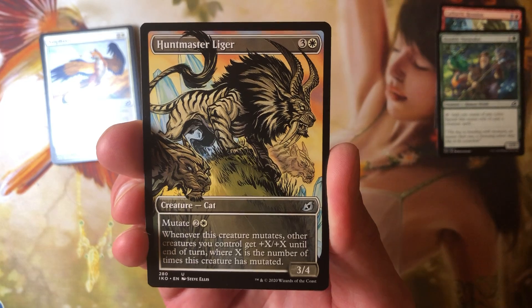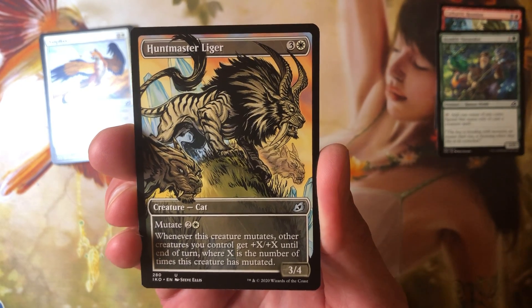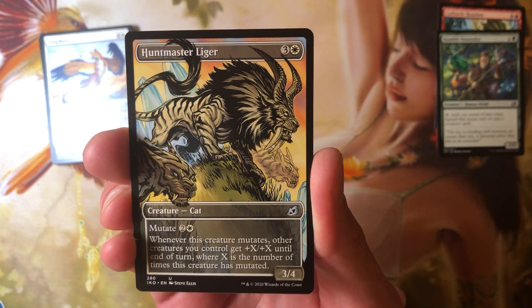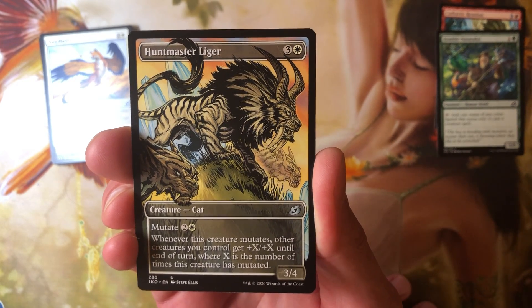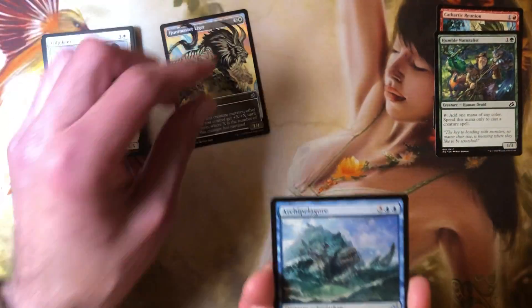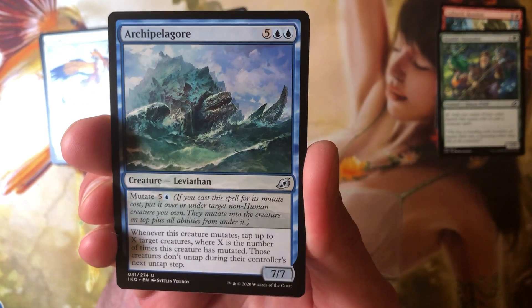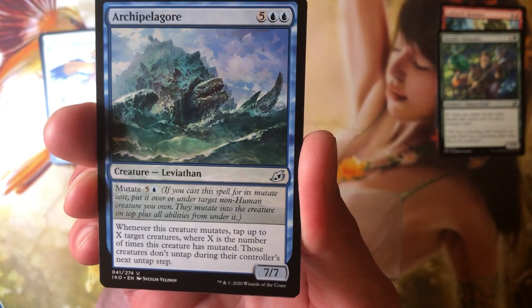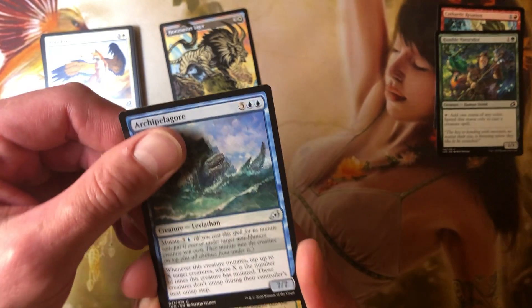When this creature mutates, all other creatures you control get +1/+1 until end of turn, where one is the number of times this creature has mutated - or zero, since I'm never going to mutate. Another mutate: a 7/7 for seven - when it mutates, tap X target creatures where X is the number... okay so tap one creature when it mutates.